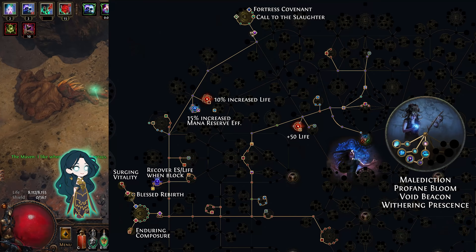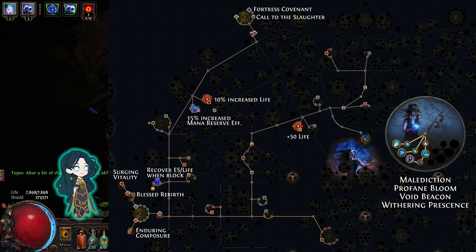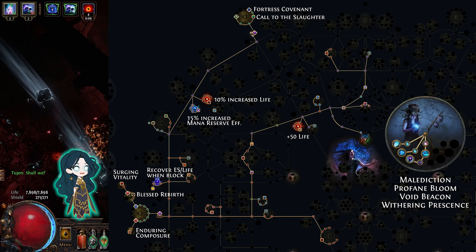The passive tree for this build is almost the same as my usual passive tree, with some changes to the cluster jewels. The ascendancies are Malediction, Profane Bloom, Void Beacon, and Withering Presence.